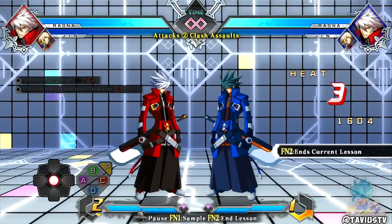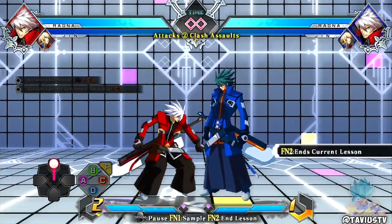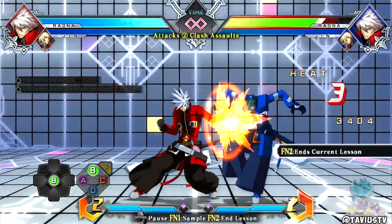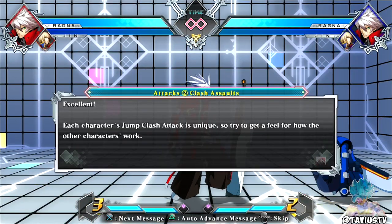There are only two ways to instant air dash in this game - you can do diagonal back two motions, or jump double back, or jump double forward. Each character's jump clash attack is unique so try to get a feel for how the other characters work.